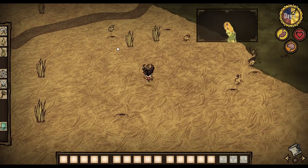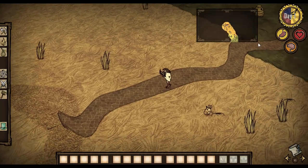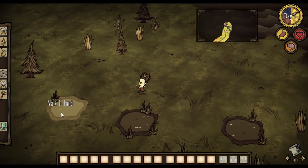It's got a nice transparency — really nice, pretty cool. Where does this path go? Well, we might just find ourselves a Chester, who knows! And there you have it guys, that's the mini map mod.